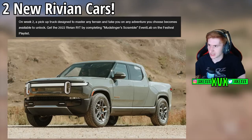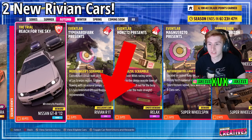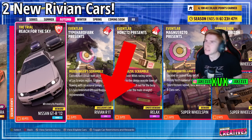On week two, which is autumn, complete the Mudslinger's Scramble Event Lab on the festival playlist and that will unlock the 2020 Rivian R1T. So that is the eighth new car of this month.